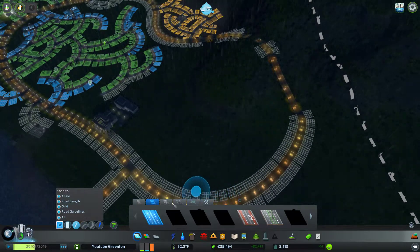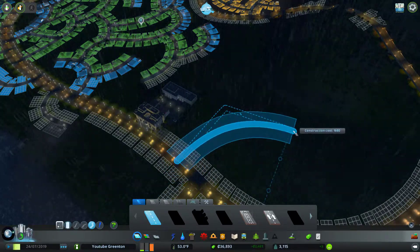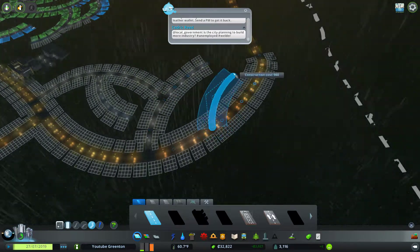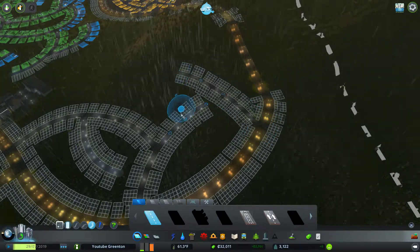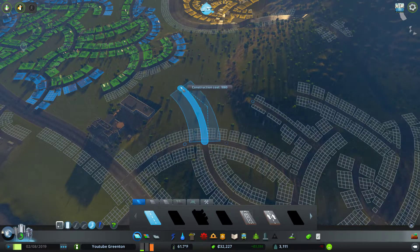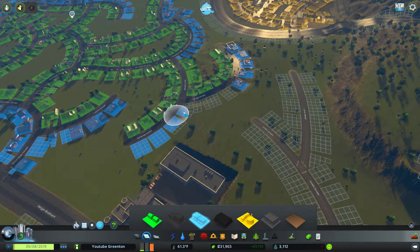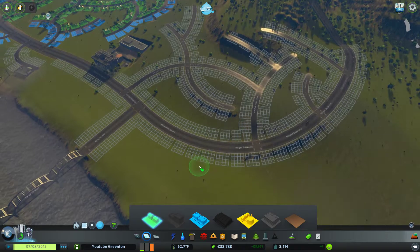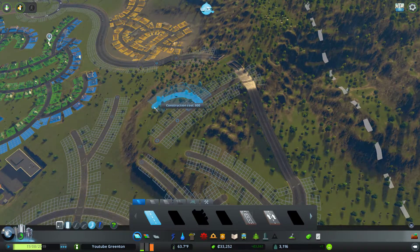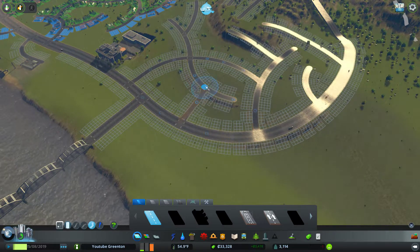That'll be for later. I guess maybe we'll do it like this or something. Not quite how I wanted to do our new industrial area, but we'll have to make this all commercial then since we're expanding our industry down over in this area. Kind of a shame — this would be a much nicer residential area than it would be industry. But that's what we decided to go with.